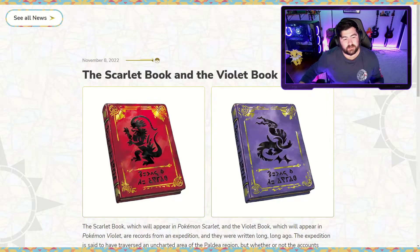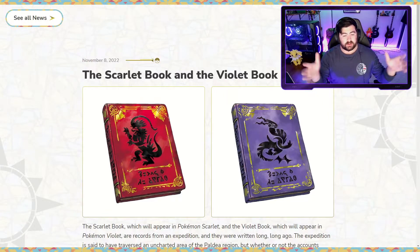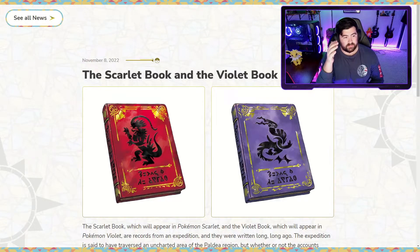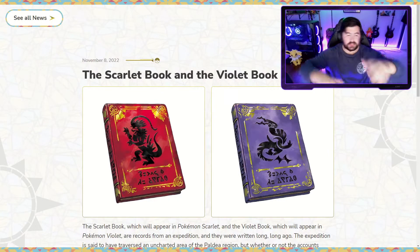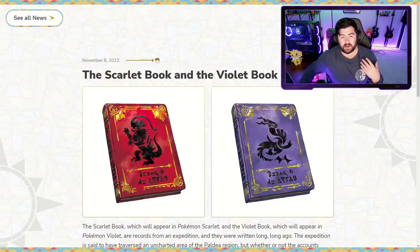Unlike other Pokémon that have been shown off throughout the trailers, these two prehistoric and futuristic versions show up nowhere with other details besides just photos of them. The only additional information we get is on the Pokémon website in relation to these two different books. These books are going to show up more than once — I think they're not only going to feature paradox forms but also give us lore about the ride Pokémon you use in your respective game.